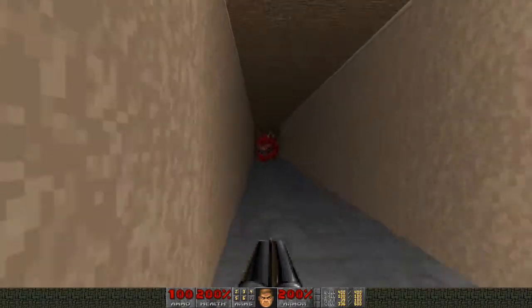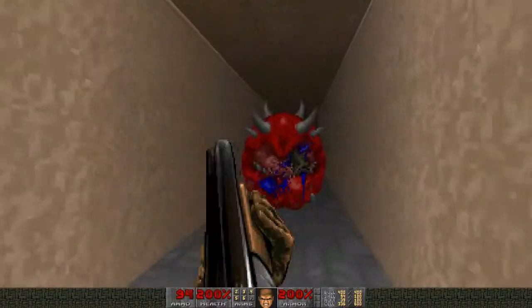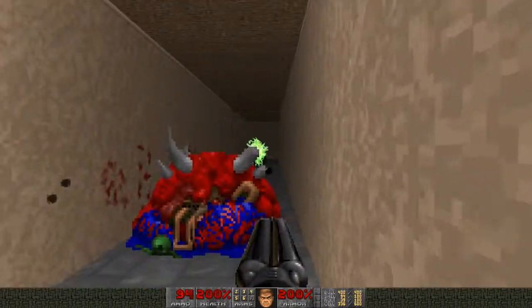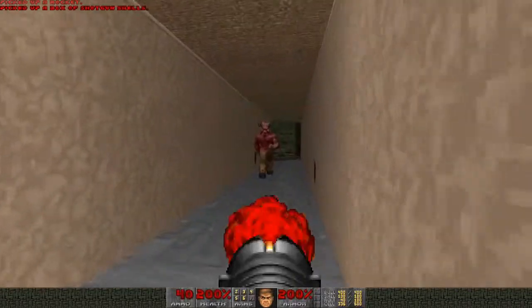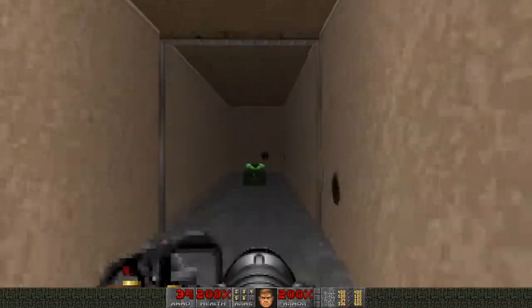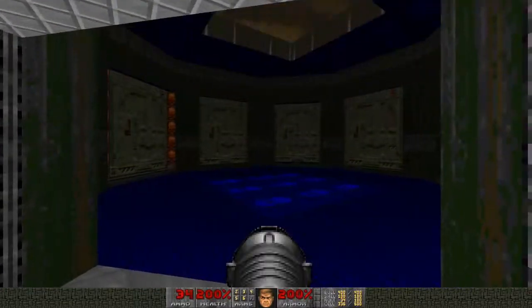I'm going to have my super shotgun equipped to deal with the enemy at the end here. With him down, get ready — when you approach the chainsaw at the end, a wall is going to open ahead of you and a Baron of Hell is going to spawn in and then teleport behind you. Let's switch to our bazooka and take him out. At the end there's some ammo and some armour, but I picked up a megasphere just before coming into this room.